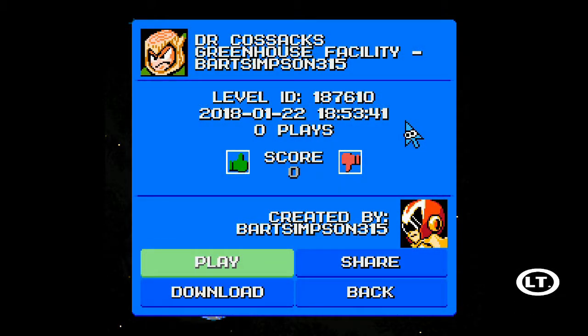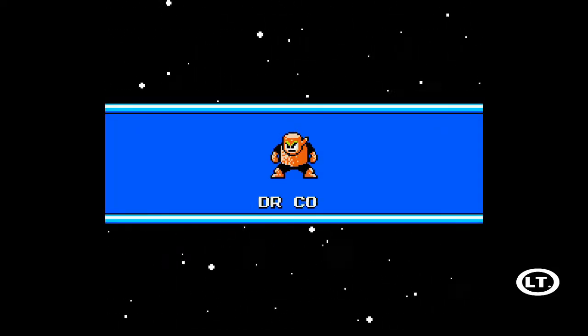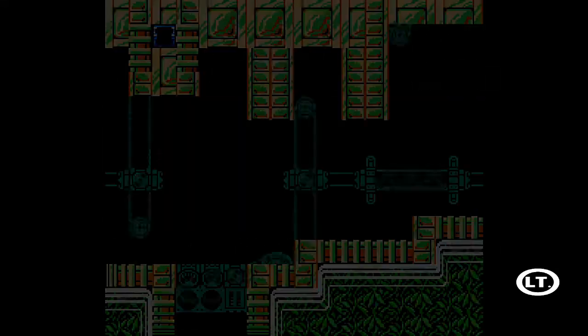Okay, so we came across Dr. Cossack's Greenhouse Facility by Bart Simpson 315. Looks like no one's played this level — I am the very first person to play it. So will I give them a thumbs up or a thumbs down? Let's find out. Featuring Woodman as a boss. Alright, let's see what you got, Bart.